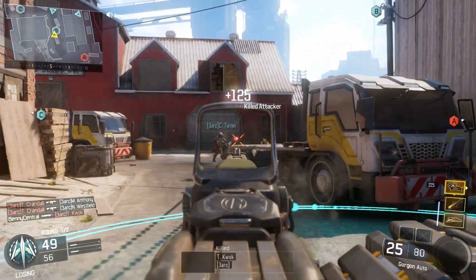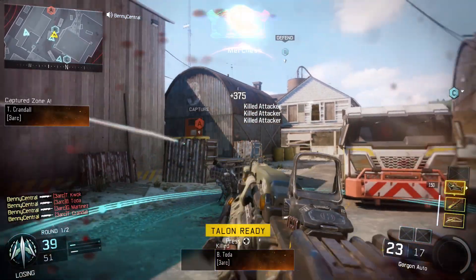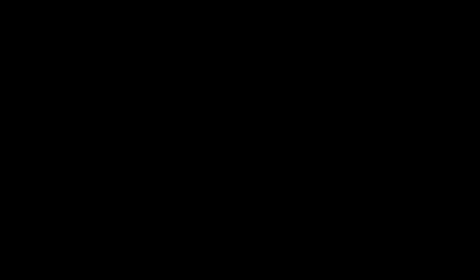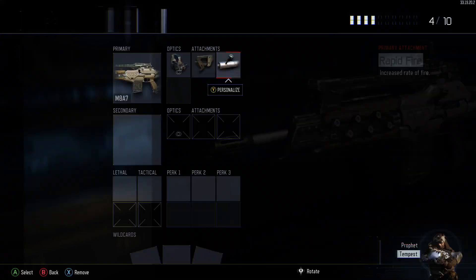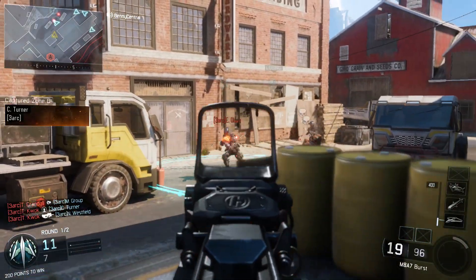In my opinion the M8A7 is the best assault rifle in the game. It's a four-burst assault rifle, and if you land four shots at close to medium range it's going to take them out straight away, and two burst at long range — it's absolutely ridiculous. You're going to want to use the red dot sight attachment because the iron sight isn't too good. Then quick draw so you can get your gun up quicker, and rapid fire — because on a burst assault rifle it means you're going to win those fraction-of-a-second gunfights. If someone else is using an M8A7 and you've got rapid fire and they don't, you're going to tend to win those gunfights, especially at long range.